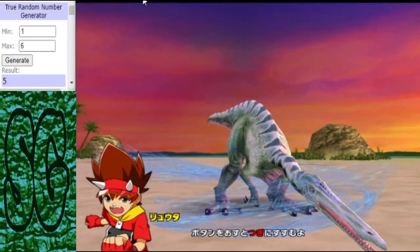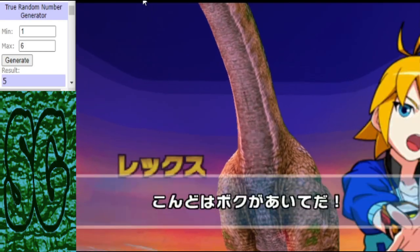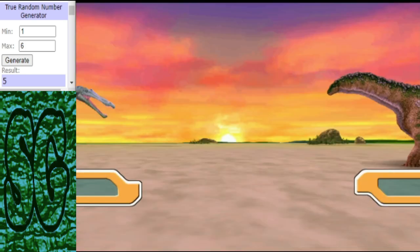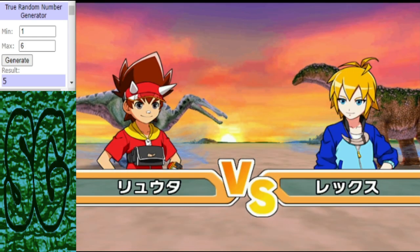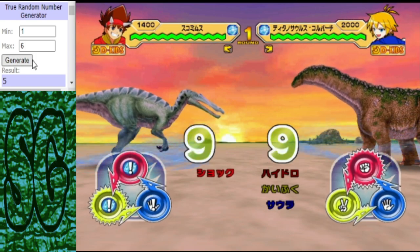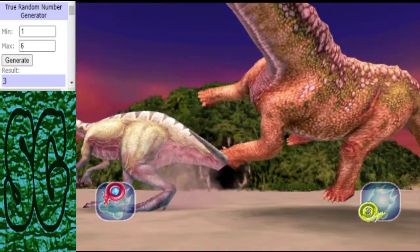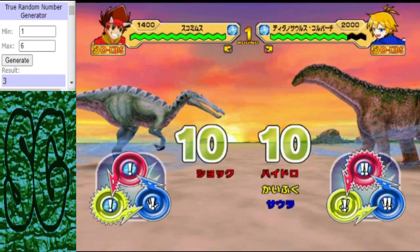The Tsukomimus needs to win this matchup otherwise he'll be going home. The Isosaurus looked pretty strong in the first round, except for the two recovery moves, which are pretty trash in my opinion. But I didn't want to give it too powerful a move since it already had Hydro Cutter. A good start from the Tsukomimus, but no Shockwave.